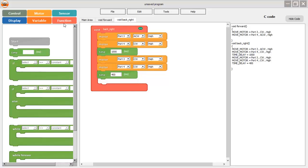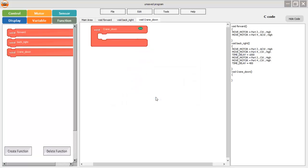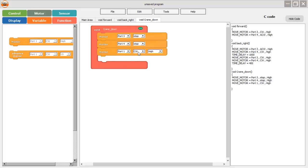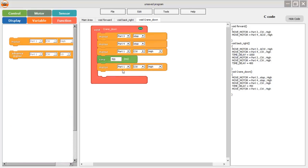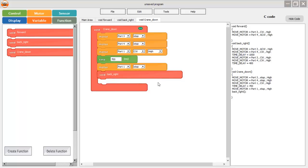The third function is 'crane_down', which moves the crane arm down. First I stop the robot by selecting motor port 3 and port 4 with stop direction. Then I take motor block port 1 and move it clockwise so the crane arm moves down, with a time period of 700 milliseconds. After that I stop the crane arm, and then call the 'back_right' function — so after moving the crane arm down, the robot moves back and takes a right turn.